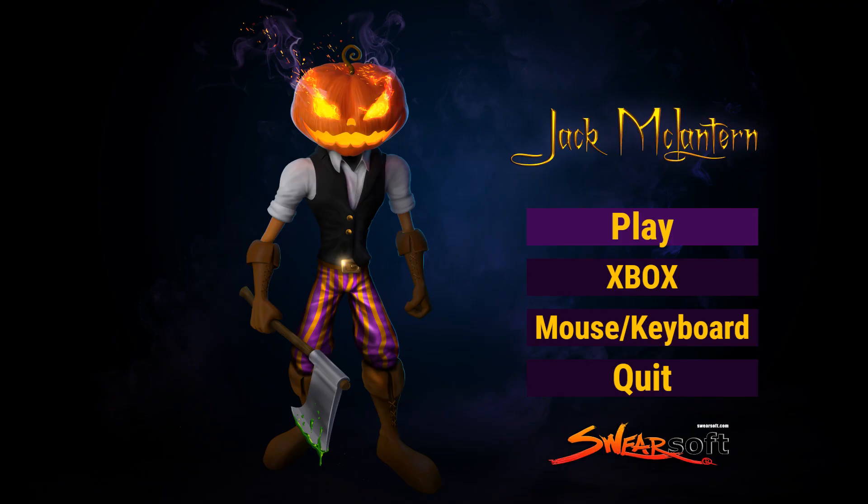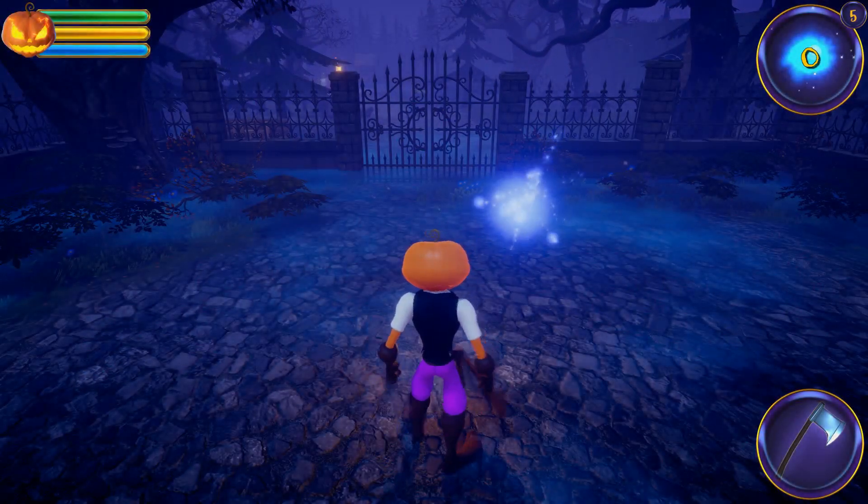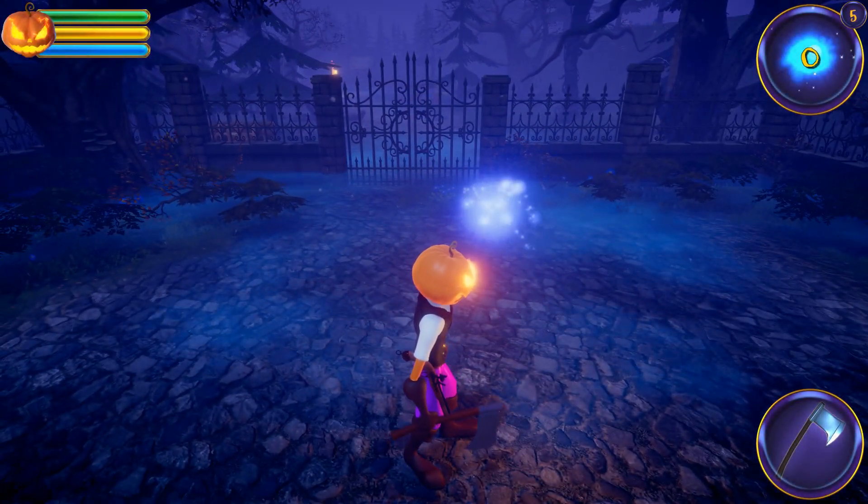Hey guys, Jimmy Vegas here. Today we're playing an indie game made in Unity, free on itch.io, called Jack McClanton. I don't know anything about it - first time starting it up. It says: Jack is a guy that met Satan and tricked him into promising to never take his soul. I like the look of this already, to be honest. Let's just get straight into it and see what this is all about. I'll leave a link in the description below for you to have a look and possibly play if you want to.